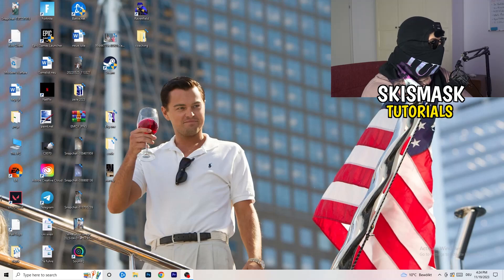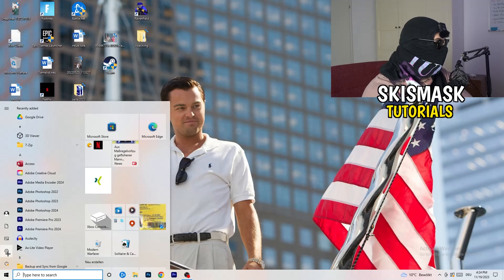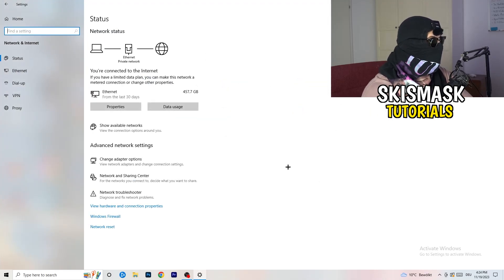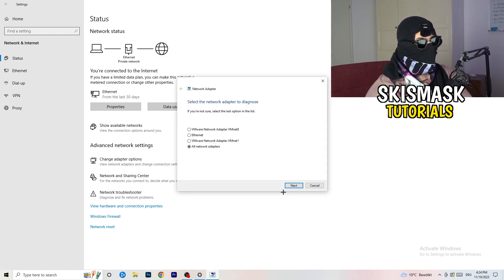Next, go to the bottom left corner of your screen and click the Windows symbol, or press the Windows key on your keyboard. Click on Settings, then click on Network and Internet. Once that opens, click on Network Troubleshooter. Windows will detect any network-related problems you're currently having on your PC and try to solve them. I would go for all network adapters — just let it search.